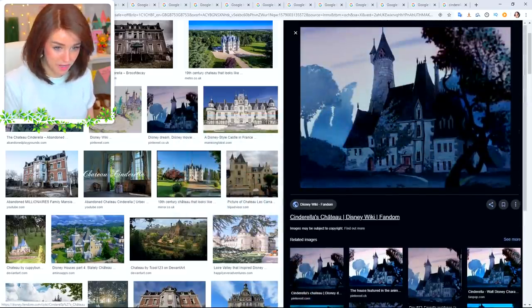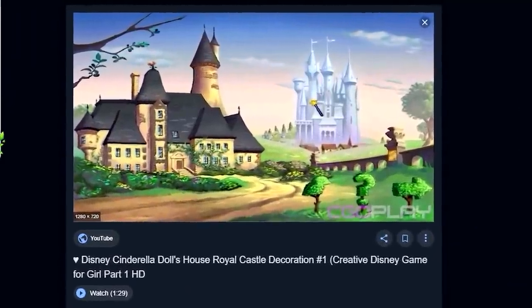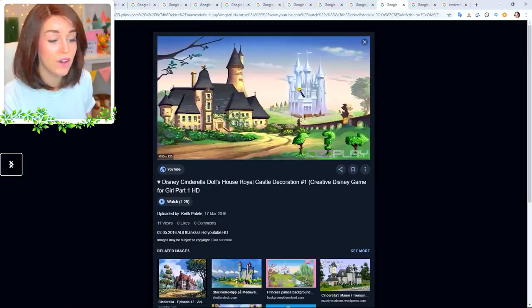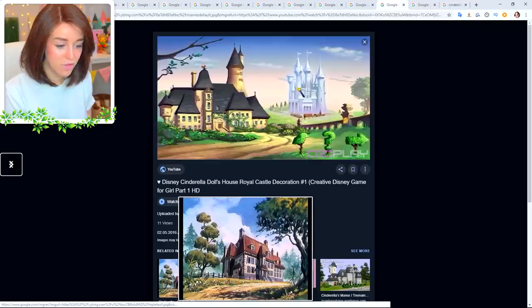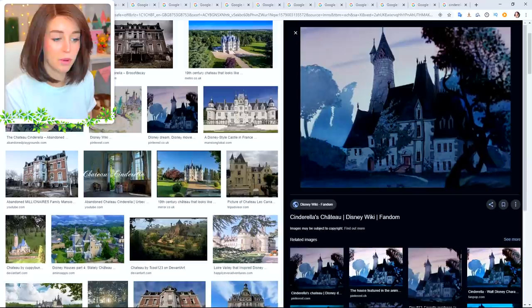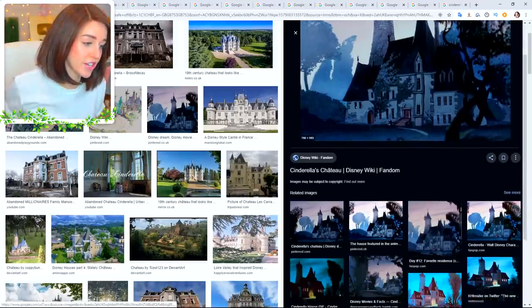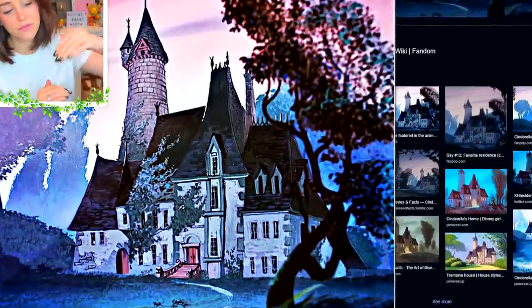I've been googling a lot of pictures because if you think of Cinderella, you think of the classic Disney princess castle — the one at Disney World. But she doesn't actually spend the first part of her life there; she spends it living with her stepmother, the stepmother's cat, a dog called Bruno, and two evil stepsisters, all in this house here. I've been trying to find as many pictures as possible. From the movie, the clearest image shows it's like a three-floor building.